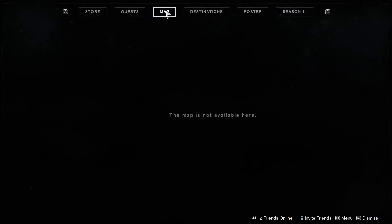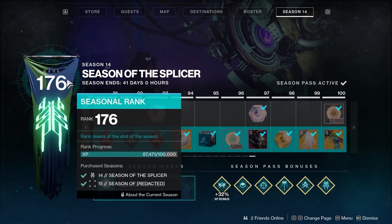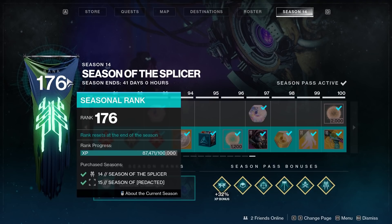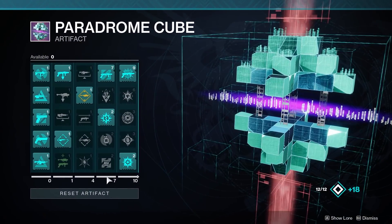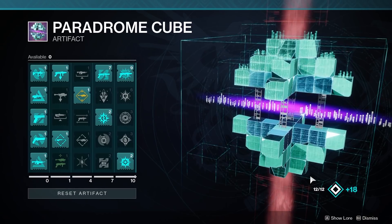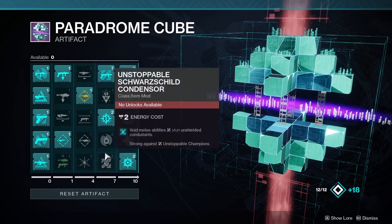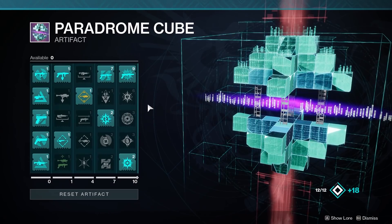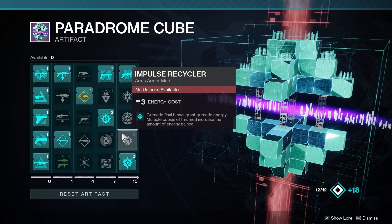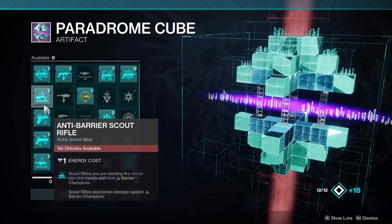One suggestion I've heard from a lot of people — I think Kuji mentioned this — is that your season rank past 100 is pretty pointless except for power, but the idea would be that you keep unlocking more artifact mods as you level. Every rank after 100, maybe every 100 ranks you get five more mods unlocked, until you have all of them unlocked by rank 300 or so. It would still be a temporary gain but would give extra motivation to keep going past rank 100.